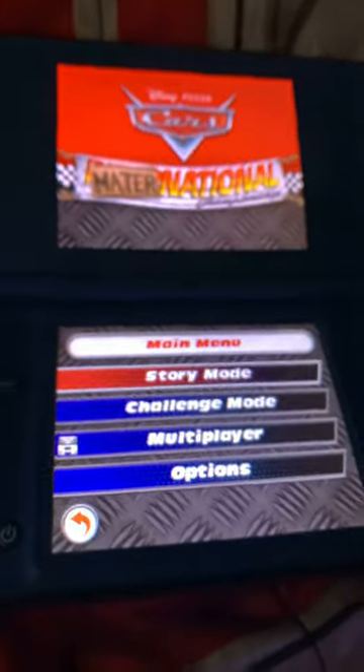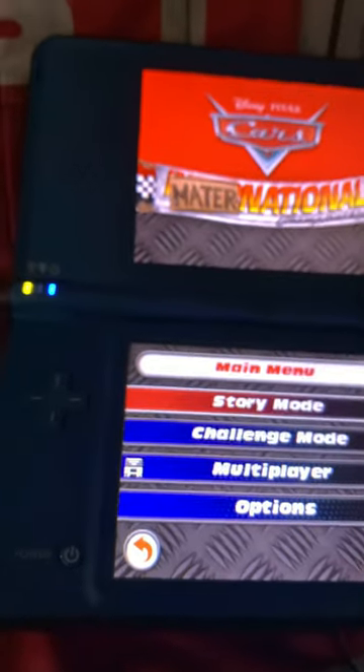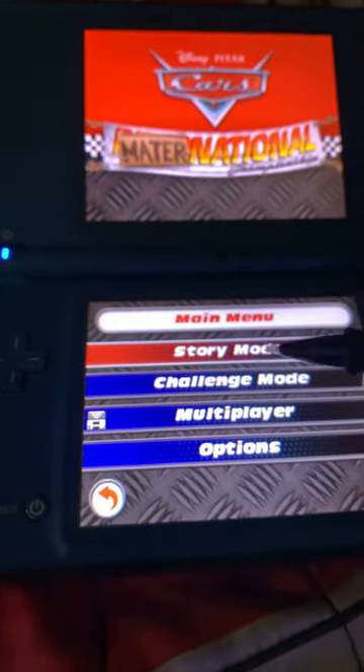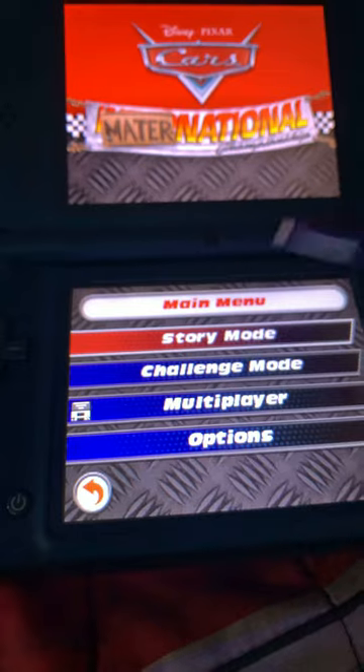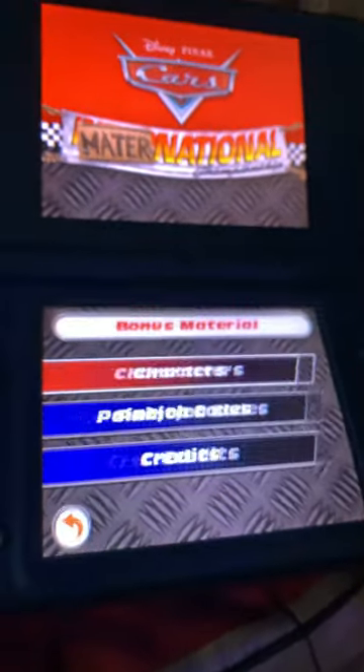Hey guys, I'm gonna be showing you how to get two secret paint jobs in Cars: Mater-National for DS. What you want to do is once you press the start button, go to the main menu, select whichever save file you're planning on, then go down to options, hit bonus material, and then hit paint job codes. There's only two.